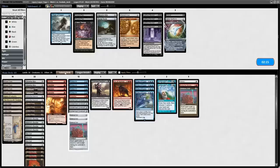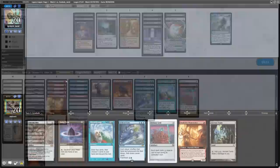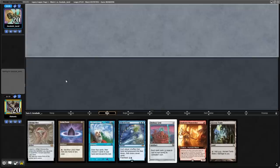Going into boarding, we want an extra Defense Grid, an Empty the Warrens and a Silence because I'm thinking that my opponent is on Doomsday and we want to be able to stop them from comboing and kill them quickly. Going into the next game, we have a great opening hand because we have a turn 1 Defense Grid to try and stop the opponent from interacting with us, and then we have a load of value spells to follow up with to try and dig for Lion's Eye Diamond and ways to combo.